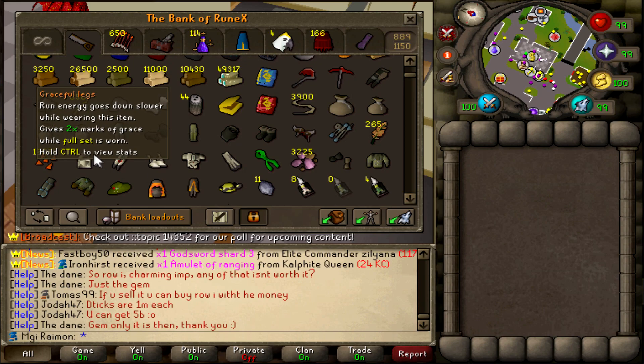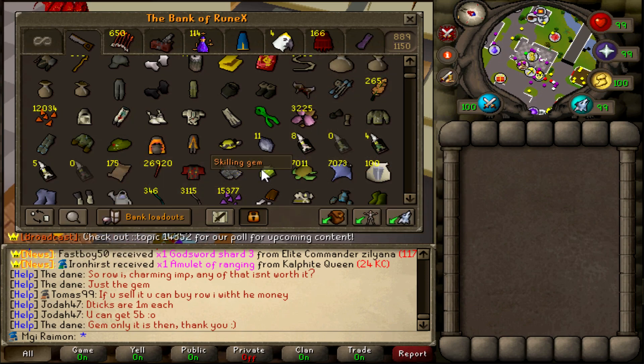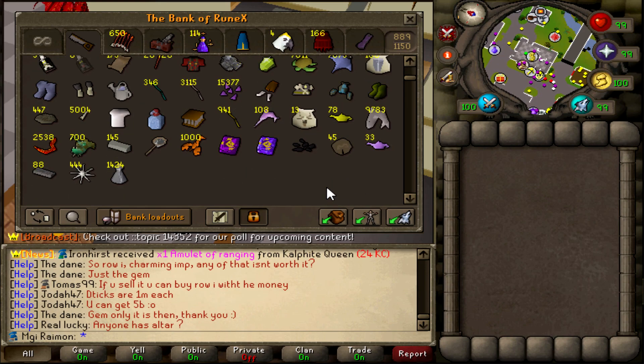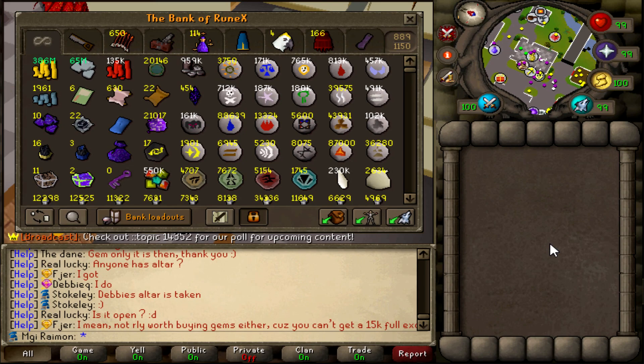Dragon axe and pickaxe are in here too, along with random skilling items — rope top for teething, safety gloves to boost XP, graceful with marks of grace, angler or farmer jacket. Things that boost my XP or make skilling more useful, plus lamps and skilling test tokens. Maybe I'll use them one day — a skilling update did win the last poll, so if skilling gets useful I might consider doing it more. Double XP scrolls from daily login I haven't used in forever. Let's go on to the main tab — this is where the big bucks come in.